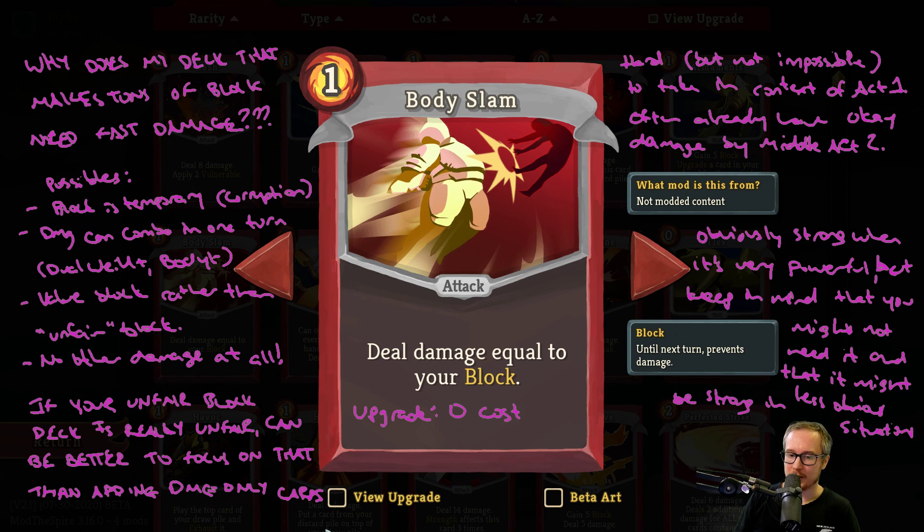Immediately when you look at Body Slam, I think the natural thing to do is to think: oh my gosh, I can make a deck which makes like 500 block and then I can play the Body Slam and it deals 500 damage to an enemy. And that's a very sensible thing to be thinking. But the tricky question with Body Slam is: why does your deck that can make 500 block need to play Body Slam?